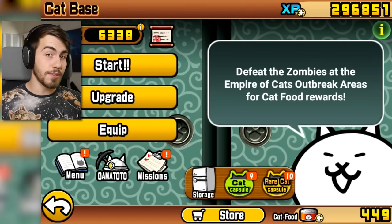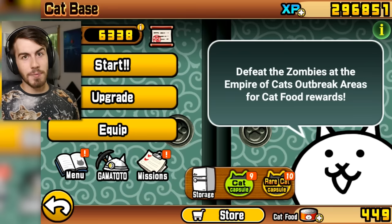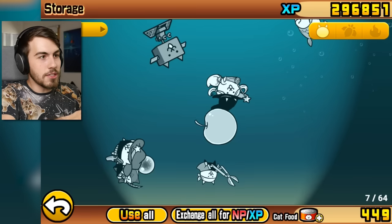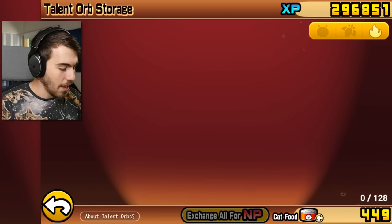Hey guys, welcome back to Battle Cats. So first of all, there was a big update recently, and the biggest part of the update is a new thing. I don't know exactly what to call it, but it goes in the same place that your cats and your cat fruit go. Something called a talent orb.